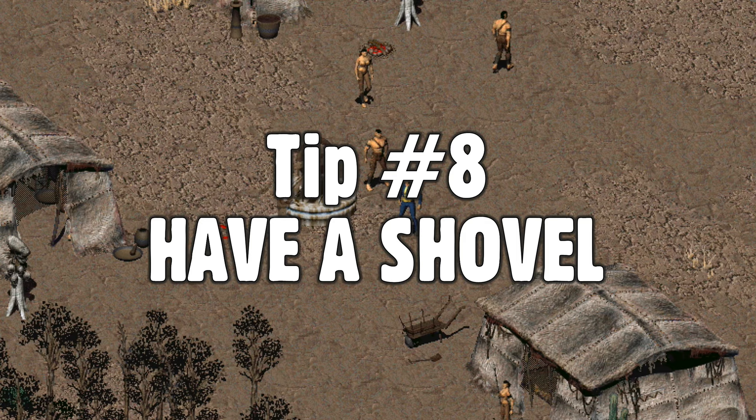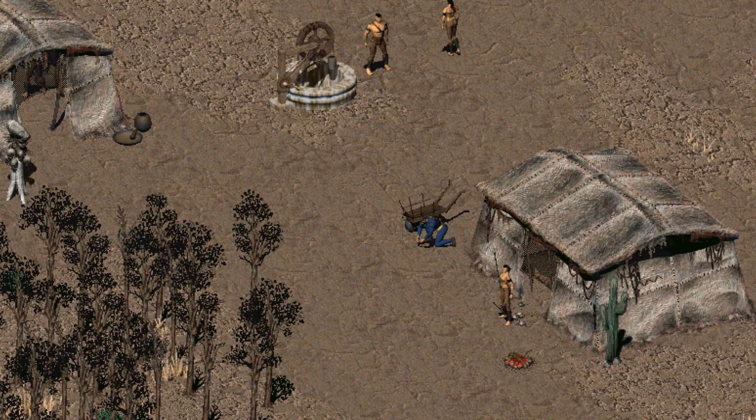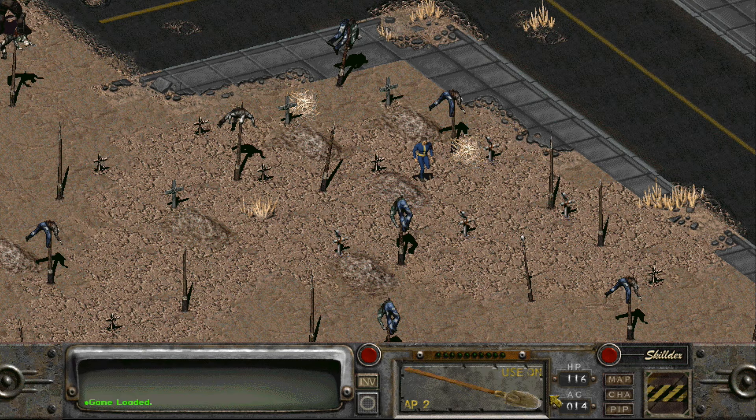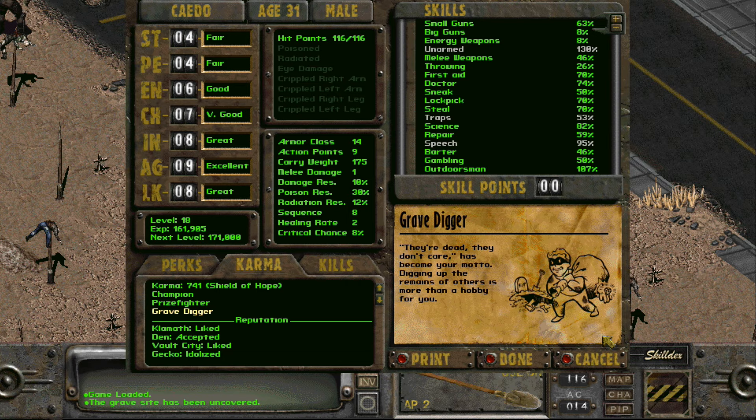Keep a shovel handy. There's a lot of grave digging to be had in Fallout 2 — maybe a little too much. Some graves have decent loot, some you're meant to bury people in, and some can lead to secret passages. Grave digging does come at a negative 5 karma penalty each time you dig one up, and you gain the gravedigger title if you decide to indulge in looting the dead. The important point remains: be sure to have a shovel.